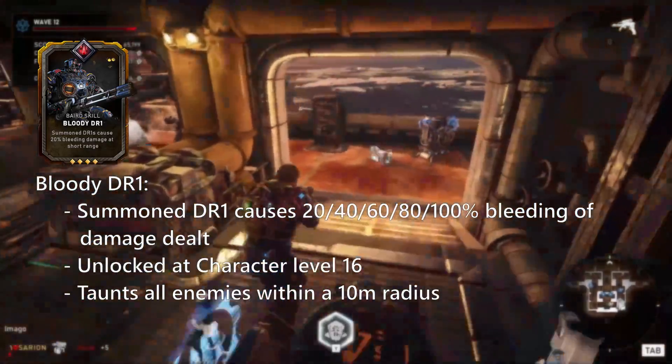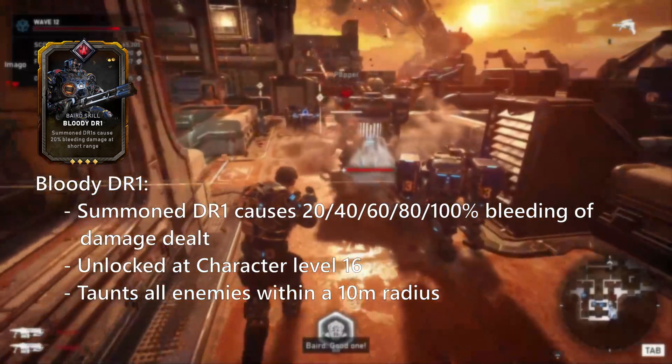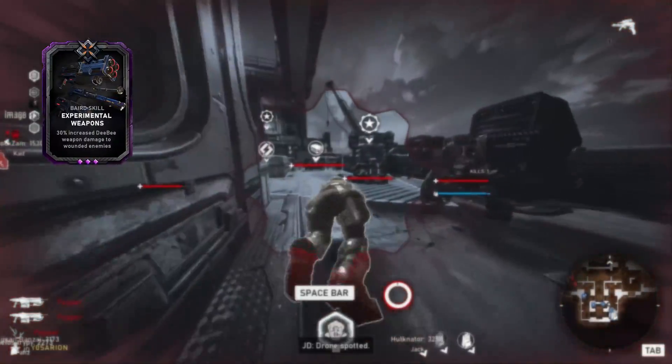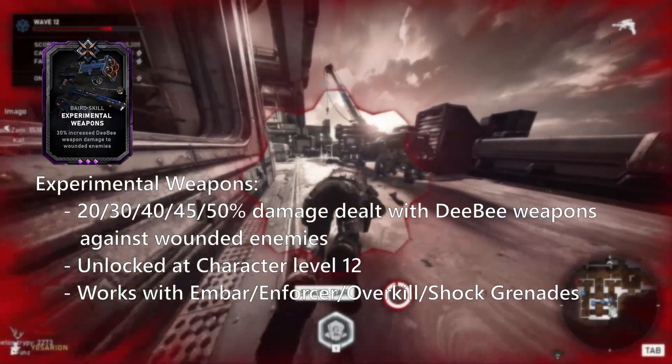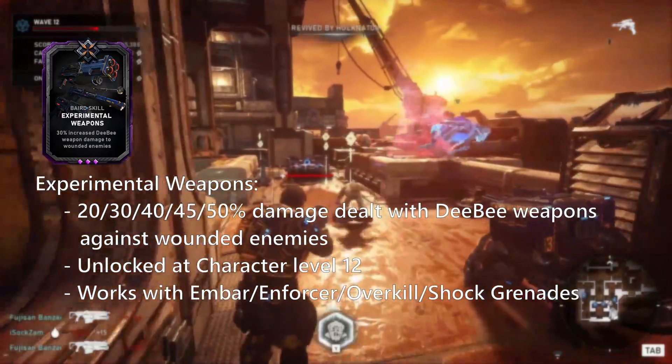Also, if you choose to use this, use it in place of Bloody Support, as these two cards contradict each other. Special Delivery — DB weapons cause extra damage to wounded enemies. Not a bad skill card if you prefer the EMBAR or use lots of shock grenades.